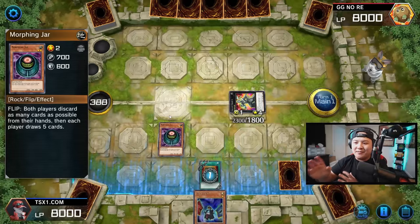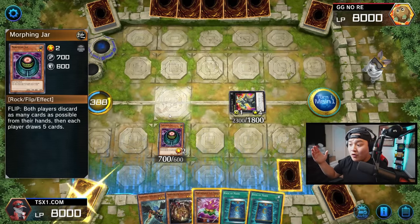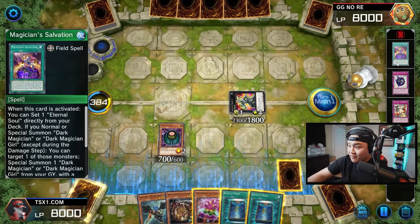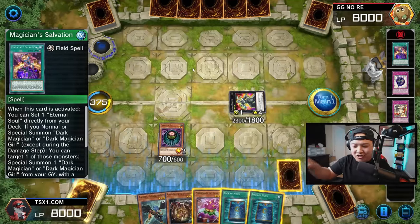Now we're going to see what deck he's playing. Morphing Jar will activate its effect — we're going to mill his entire hand. We milled his entire hand to the Graveyard. He's playing Dark Magicians. We're about to send Yugi to the Shadow Realm. Now what we're going to do is keep utilizing Morphing Jar's ability.